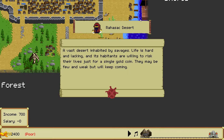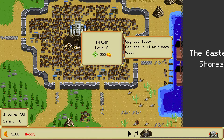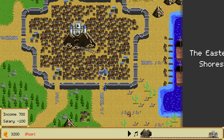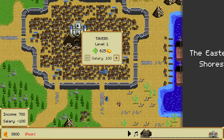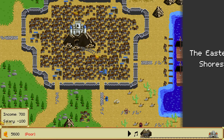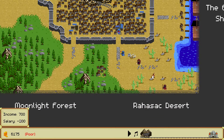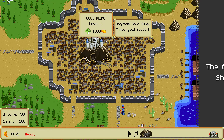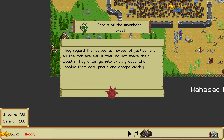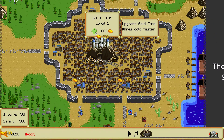We will be progressively invaded by enemies from different regions — first from the Rahazak Desert. There's a little bowman who will start to attack us. To defend our kingdom we need to build a tavern. Increasing the tavern's level means it can spawn one additional unit, and the salary will increase the unit's quality — so it'll be a much stronger unit, say a knight instead of a bowman or a simple swordsman. Let's level up a little bit. In the bottom left we can see our gold — that's our income as well as our salary. We'll upgrade our mine to gain more gold and mine faster.